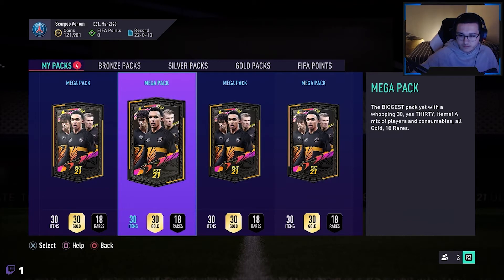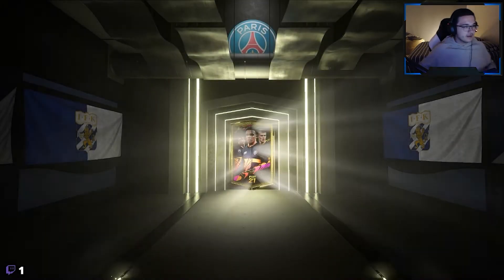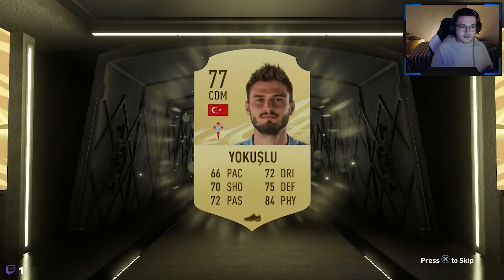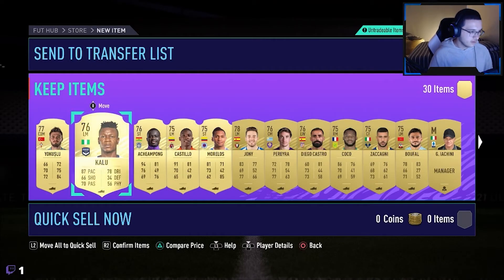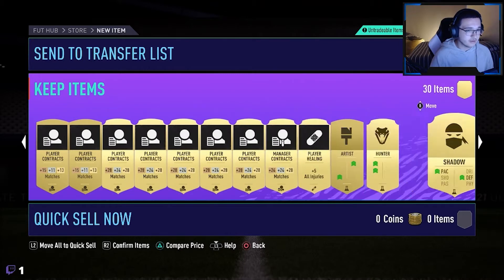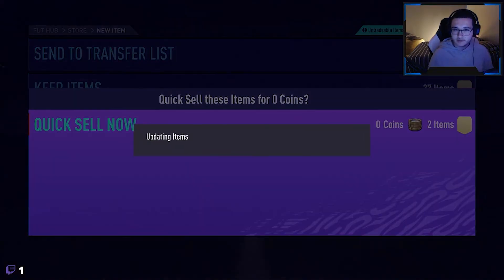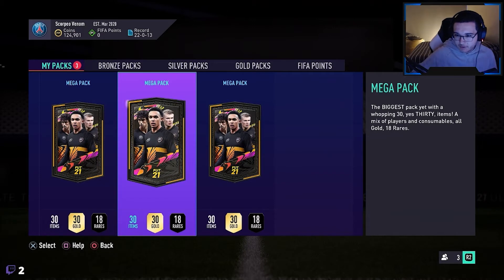Now for Mega Packs. All I wanted from here was a couple of boards, maybe an inform of some sort, hopefully a walkout. Especially because they had Division 2 rewards, I was hoping for at least one walkout. It wasn't a walkout, it wasn't a board. It was Yoko Slough, who's not that great to be honest - we have better players already in our squad. There was a Hunt and Shadow cam style which is really good, but they're quite common this year - not that impressive to pack, so it's good but nothing to rage about.